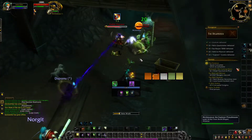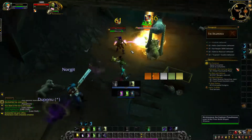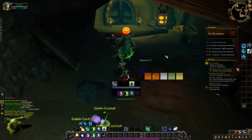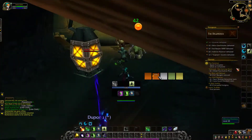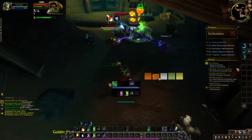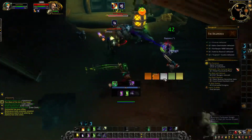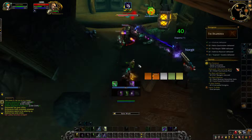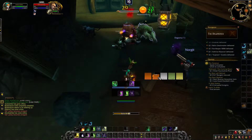Level 75: Soul of the Forest is the best talent — you should not play anything else. A regular Rejuvenation ticks for around 2,300, but a Soul of the Forest Rejuvenation ticks for 7k. It heals for so much more. Make sure you're getting those Soul of the Forest HoTs up — they are make or break. A Swiftmend into a Regrowth is going to do an absolute ton of healing. Soul of the Forest Rejuv and Soul of the Forest Regrowth is the most insane healing you can put out.